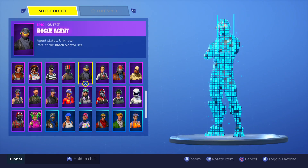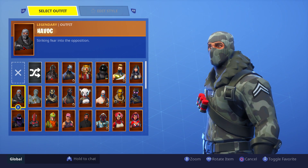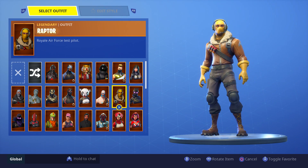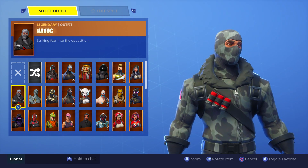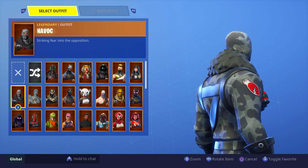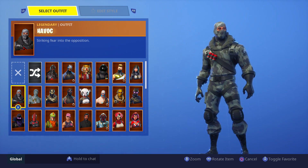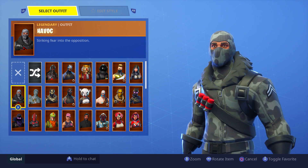Moving on to the next one guys, we have the Havoc. Now the Havoc — when it first came out I was super into this skin, I really liked it. And for the first Twitch Prime skin, it was quite a cool thing to have. But I really hate this skin right now. It is actually the same as the Raptor, if you didn't know — literally the same body. It's got the shotgun shells on his chest, it's got the balaclava, it's got the same furry sort of mane around his neck. From the knee pads to the ammo, it's pretty much the exact same. But I just don't see this very much at all anymore. It is the first Twitch Prime skin so it's slightly rare, but yeah that is it for the Havoc.